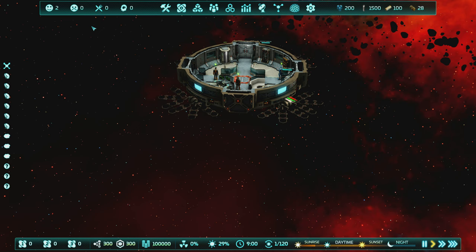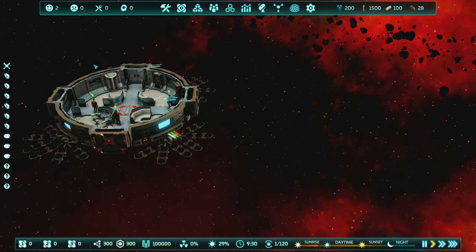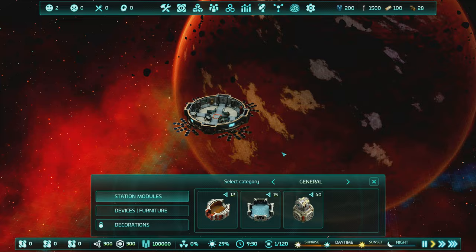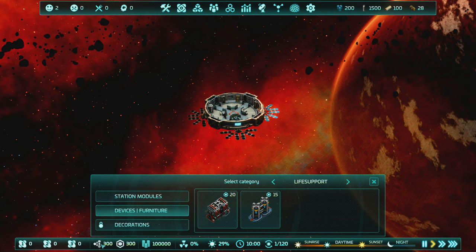We have happiness ratings, food and water availability - they need to eat and drink of course. There's a big tech tree we'll look at in a second. Let's look at construction because we need to expand our base. The construction menu has station modules and devices. Modules are the big structures we build and move through; devices are things we put inside the modules. Each takes a different resource to build.